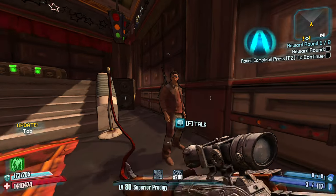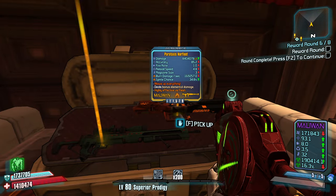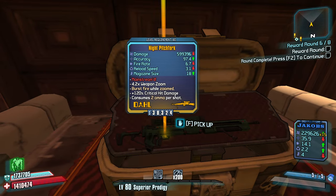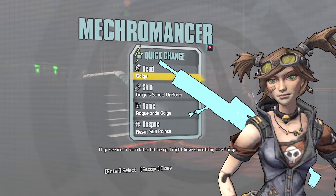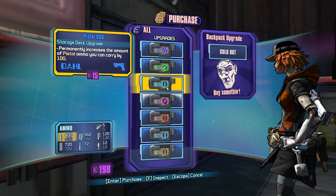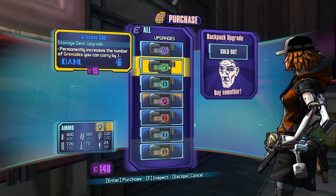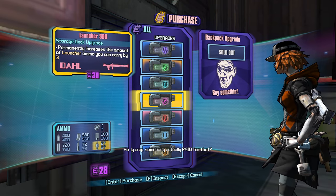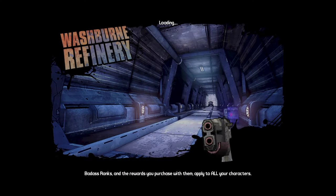We're going to be getting a lot more stacks in this raid boss, probably. Let's take a hit at the box and see what we get. A Norfleet? Yeah - why wouldn't we? Why not us, why not now? I've never gotten a Norfleet and I think it's time for me to put up or shut up with it. What you got for me? A Topneaa? Okay, let's design our Gaige. This is Mayhem Gaige, just keeping it simple. Nice little orange haircut. Let's get some SDU upgrades - we're going to want launcher ammo now that we have a Norfleet.